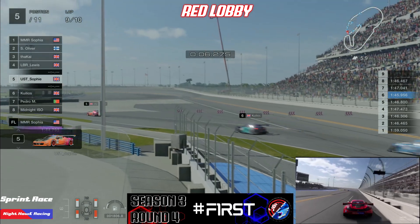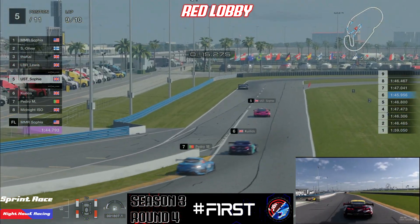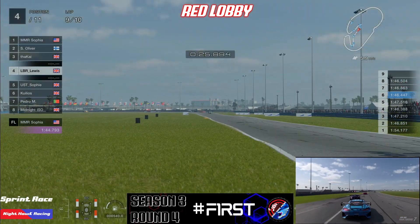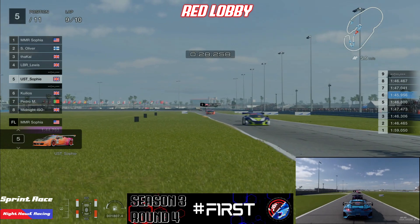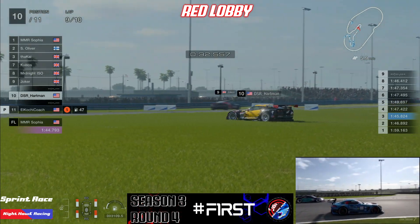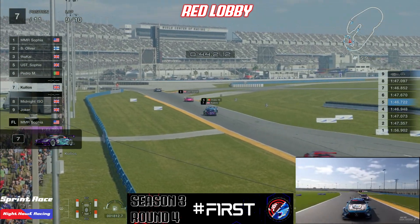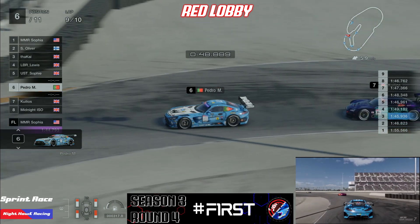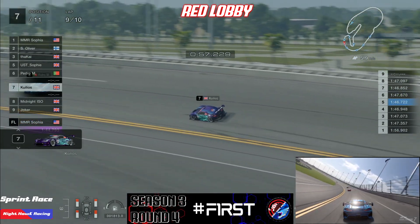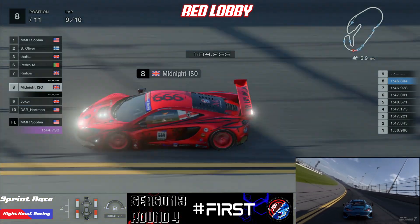Looking throughout the field, it seems like everybody's just about found their comfort zones and starting to space out just a little bit. Our first three drivers are in their own world. LB Lewis in fourth is being kept honest by Sophie, Coolios and Pedro, with Midnight, Hartman and Joker rounding out the back. Hartman loses it out of the hairpin — a little touch of grass, what we call the 'Ziggy special'! Pedro goes for a move on Kulios at the hairpin and gets it done. Unfortunately though, Hartman made a mistake in the sprint race, but the drivers will use these mistakes not to repeat them in the feature race — it's all data gathering.